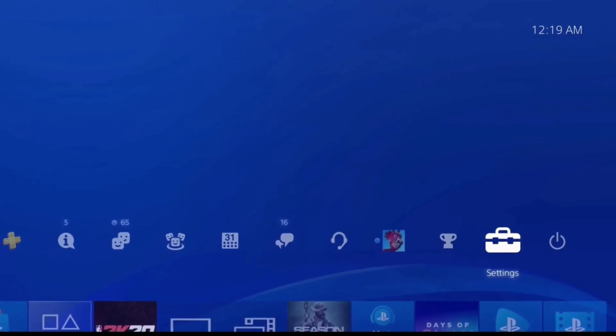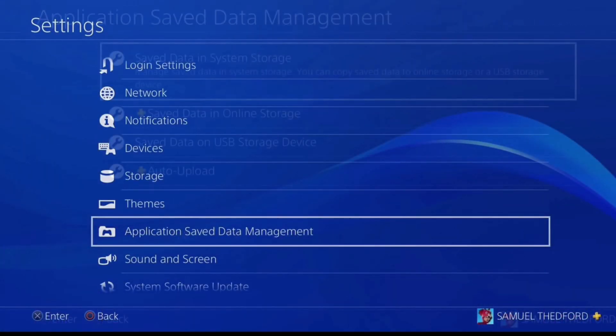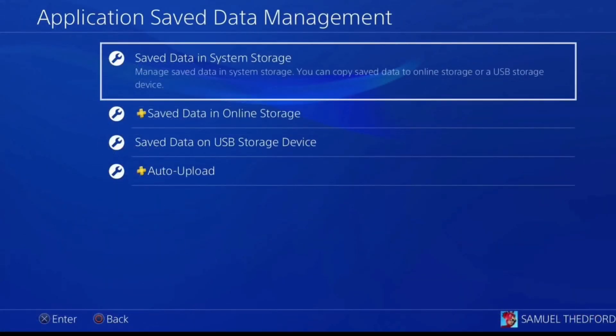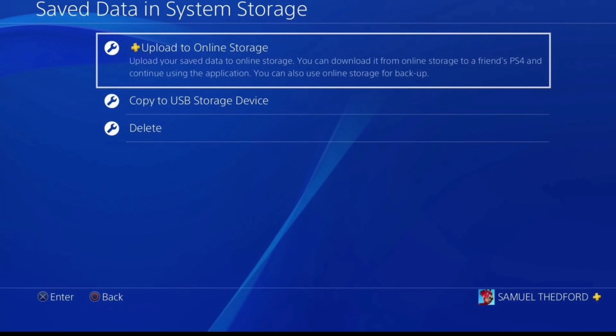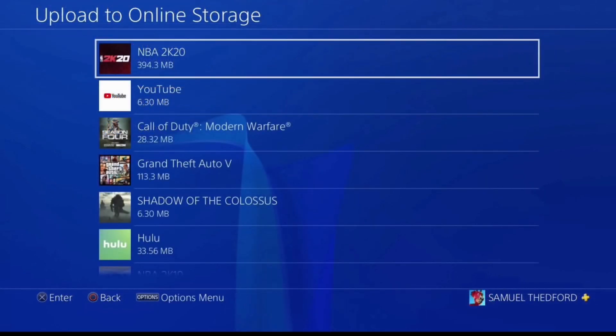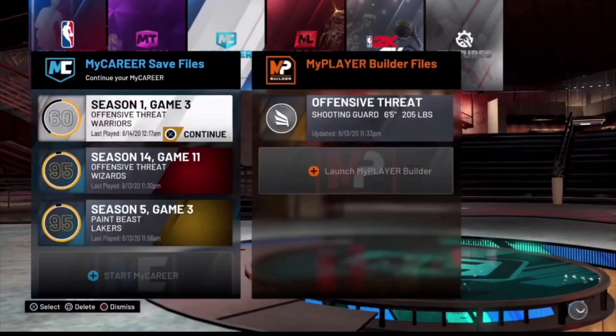Then go over to your settings tab. You're going to need PS Plus or USB. Go to settings, then applications, then save data management, and then go to save data in system storage. Once you do that, go ahead and upload to online storage if you have PS Plus, or if you have a USB, go ahead and hit copy to USB storage device. Then hit NBA 2K20 from this screen. Go ahead and copy over the very first file that you see — in this case, this is my career 005. Select that file and go ahead and hit upload.